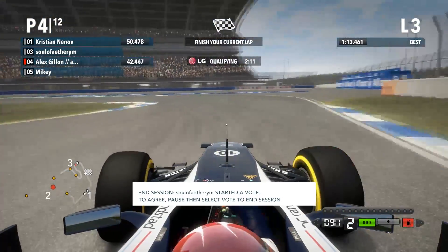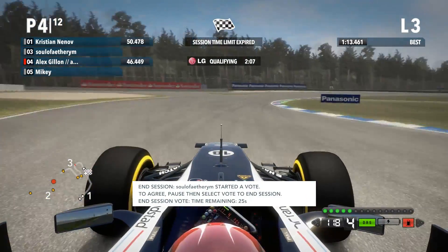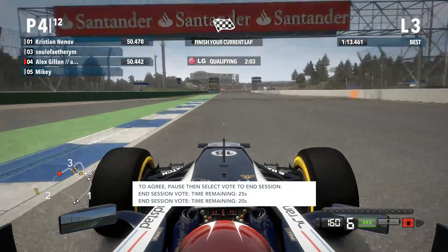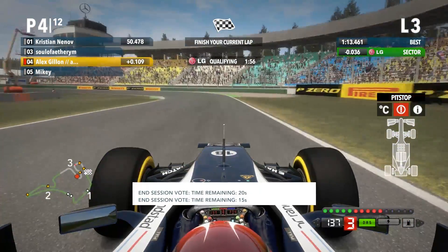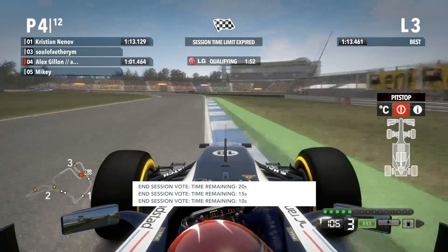I accidentally voted to end the session - didn't mean to. Nailed my apex nicely there, got on the throttle very early. DRS is open, close it briefly for the apex there and open it once again on the exit. Comes to the end of the second sector - I'm now three hundredths up on my previous lap. Nailed the apex beautifully, cut it as much as possible and now only a tenth down on Christian. Can I gain more and take pole position?